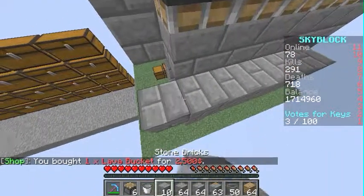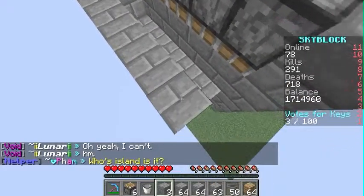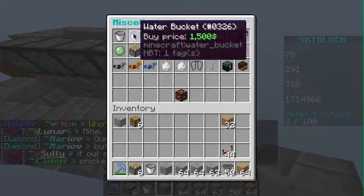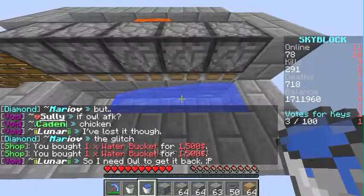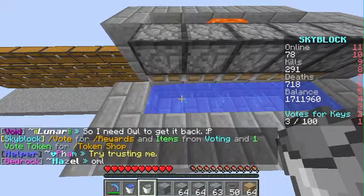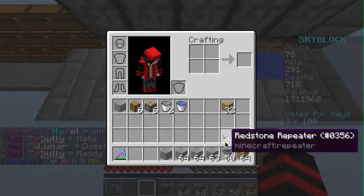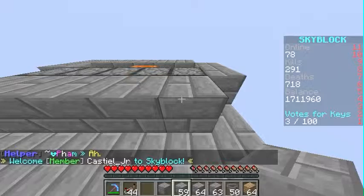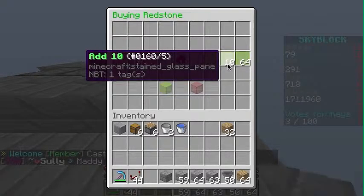Then here you're going to go like this, and then just build this up like a little wall around it. Then on this side — if you can guess — is going to be the water. I'm going to just place two and then use that. Now I just need a little infinite water source inside it — there we go, like that. These need to be solid blocks along here because they're going to have redstone stuff on them. Place blocks along here, then I'll do slash shop because I forgot redstone — well, I didn't forget, I just don't have any on my island yet.